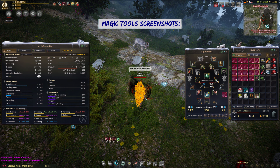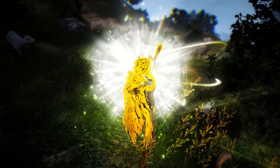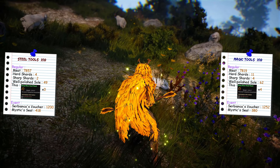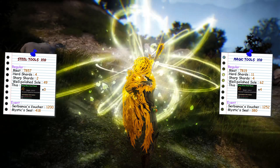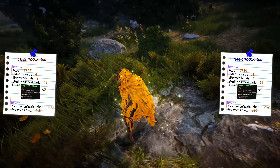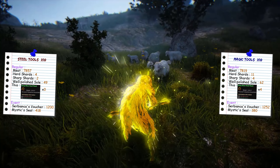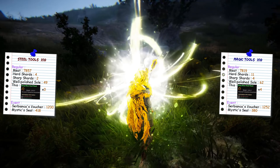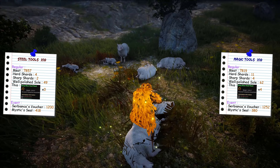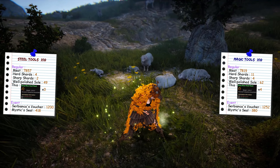With that out of the way, let's get into the conclusions. On the left side is the entire loot table from the 10 steel tools, and on the right side the loot table from the 10 magical tools. The first thing to compare is the main drop — basically the meat. In terms of that, it's essentially the same amount for both. It's obviously somewhat RNG, but the numbers seem to be about the same, so I'd say there is no difference there.